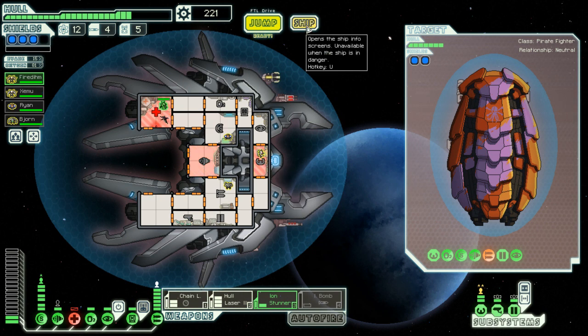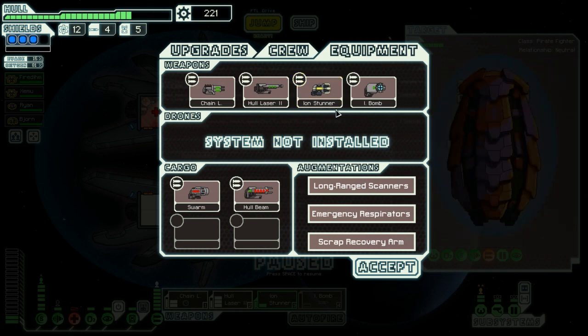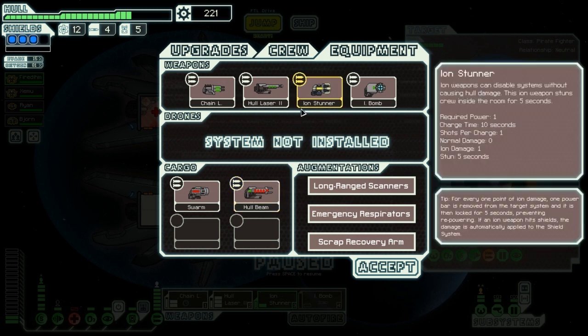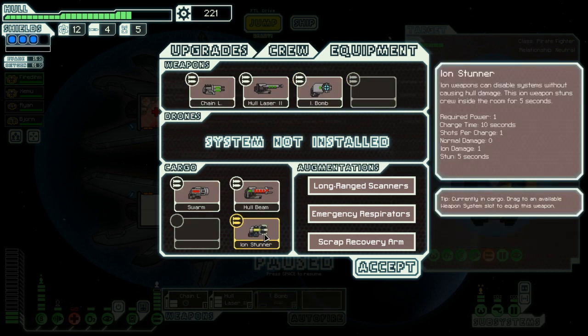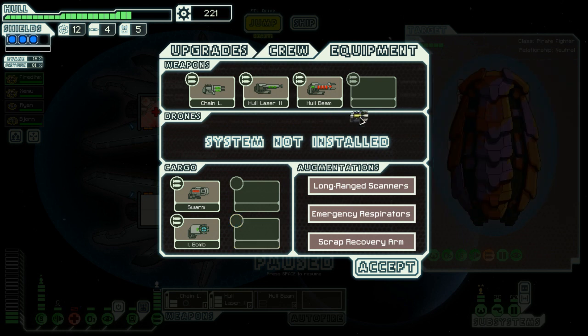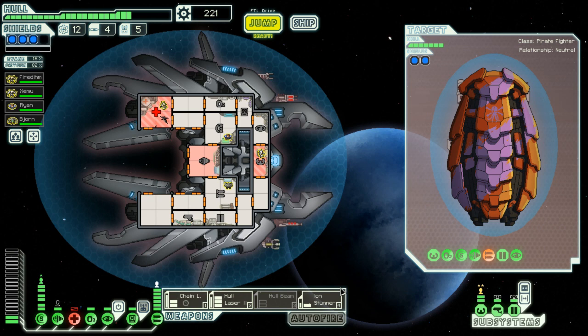We need some more crew. The hull beam requires power to hit one room — two times damage in systemless rooms. I'm going to remove some old weapons, put in the hull beam, and keep the ion stunner.